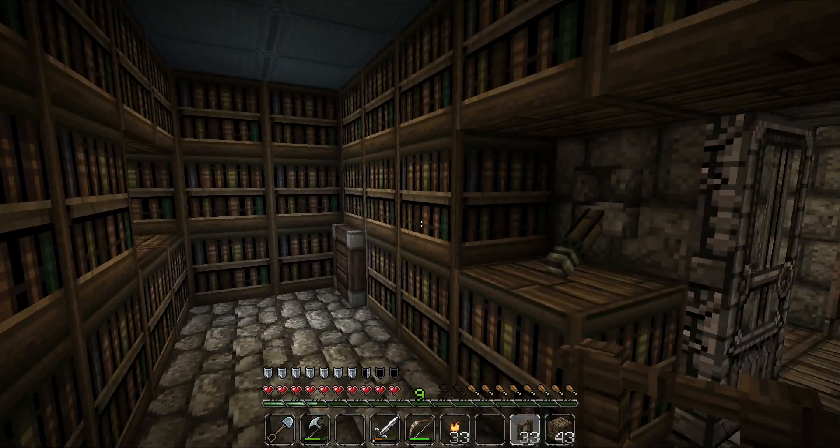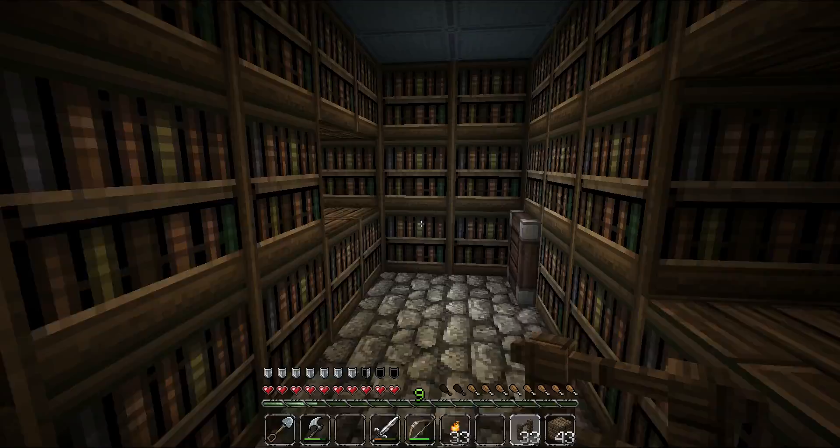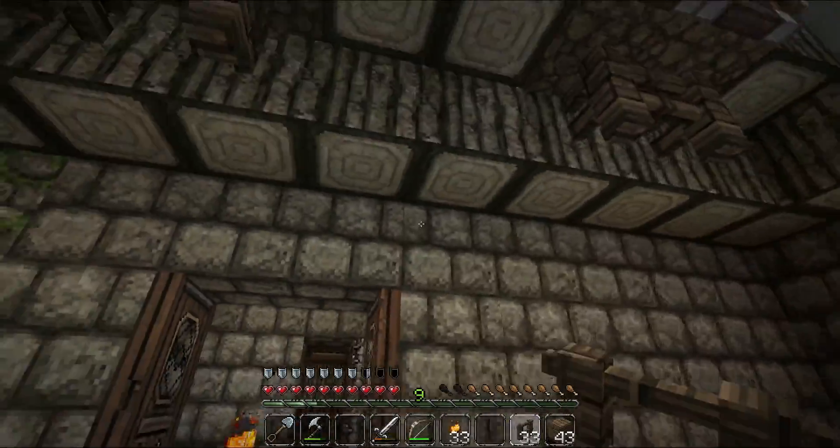And this is a room for keeping books — the storage room for the licensing office.